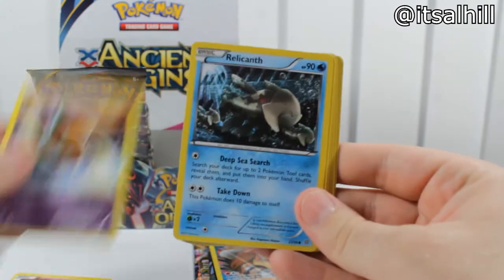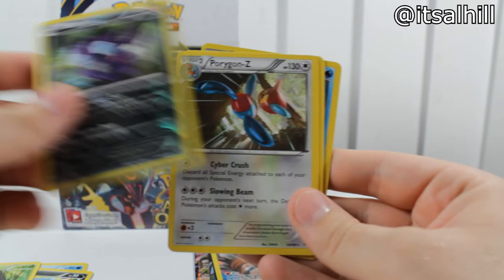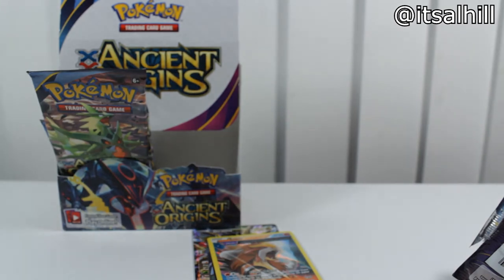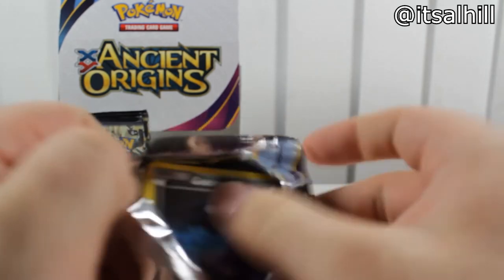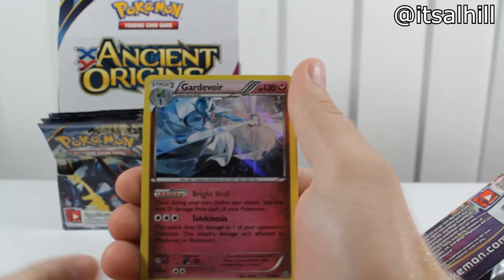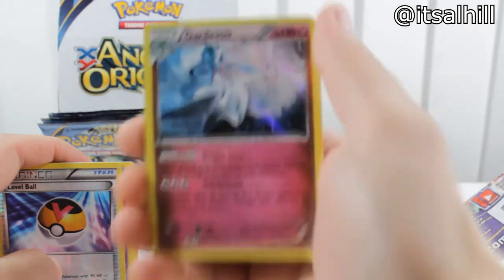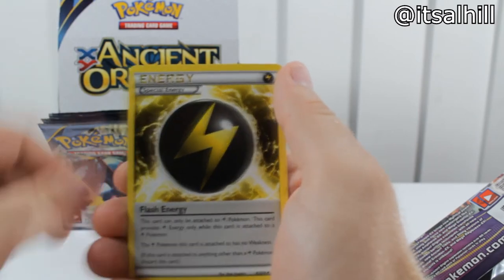Ralts, Baltoy, Relicanth, Inkay, Combee, Sableye Reverse — pretty cool. Porygon Z Rare, Paint Roller, Porygon 2, Vaporeon. Come on battery, you can make it — doesn't even warn me. Goomy, Inkay, Baltoy, Persian, Golerik, Level Ball, Garbodor Rare — that's actually a pretty sweet art, so blurry though. Curlia, Porygon 2, Special Energy.